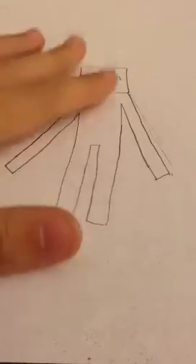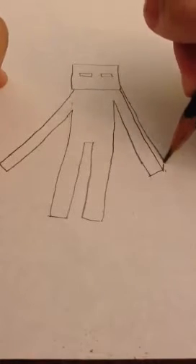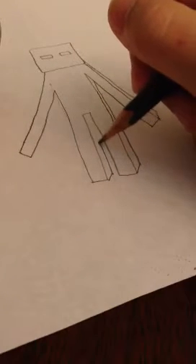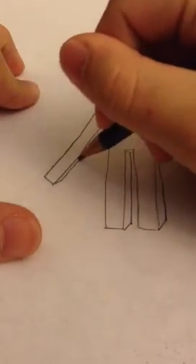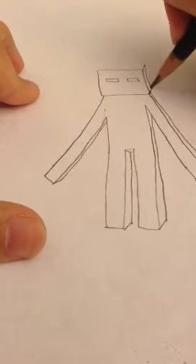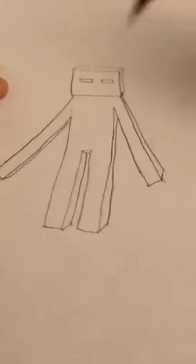I know it doesn't look too cute and cuddly right now, but it'll get better as we go along. Now just make everything 3D — just like that. Alright, so that's about good for the outline. The legs are a little thick, so I'm gonna clean that up really fast.